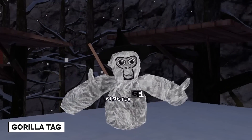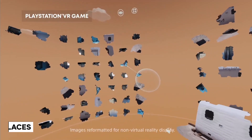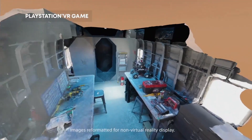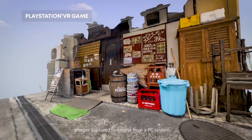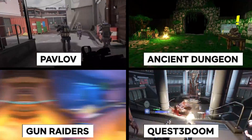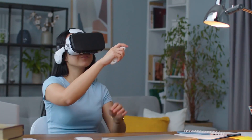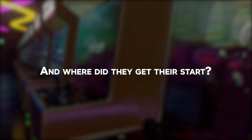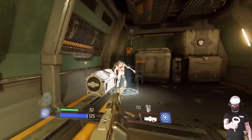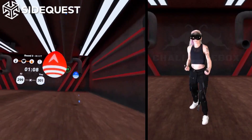You'll find some of the most unique and exciting VR experiences here. Take Guerrilla Tag, for example — this multiplayer game is all about using your wits and reflexes to outmaneuver your opponents. Or if you're in the mood for something more puzzle-oriented, there's Puzzling Places, a VR escape room game sure to test your problem-solving skills. Games like Pavlov, Ancient Dungeon, Gun Raiders, and Quest ReDoom have been downloaded hundreds of thousands of times — and they all got their start on SideQuest.